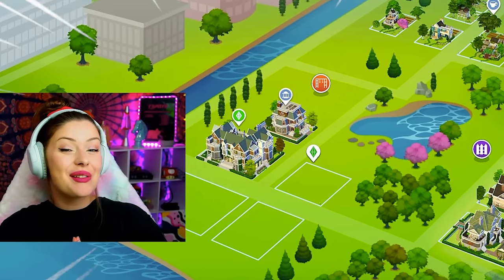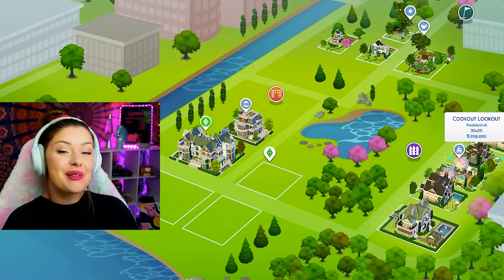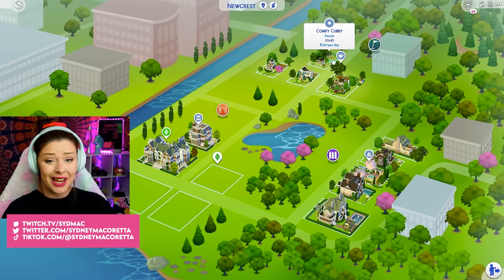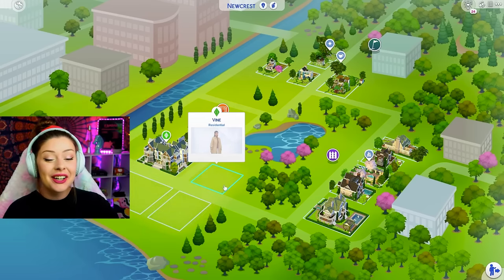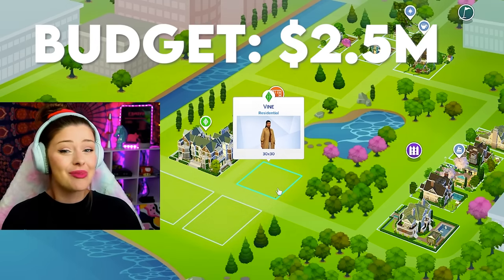Hi friends, welcome back to another build challenge in The Sims 4. My name is Syd and this is Bloomcrest. In this build series, every lot increases in price. We literally started up here with a tent and now we're all the way down here, about to build a 2.5 million dollar community lot in The Sims 4.